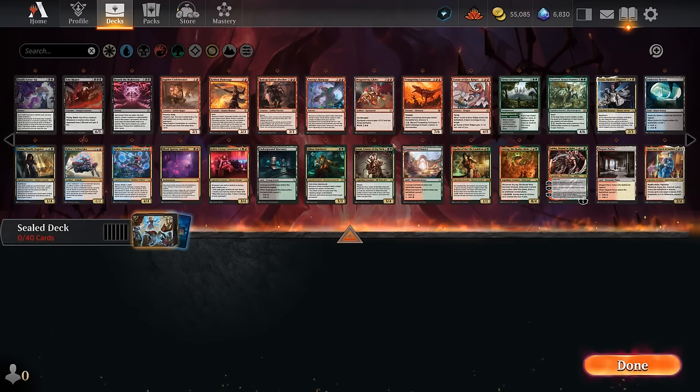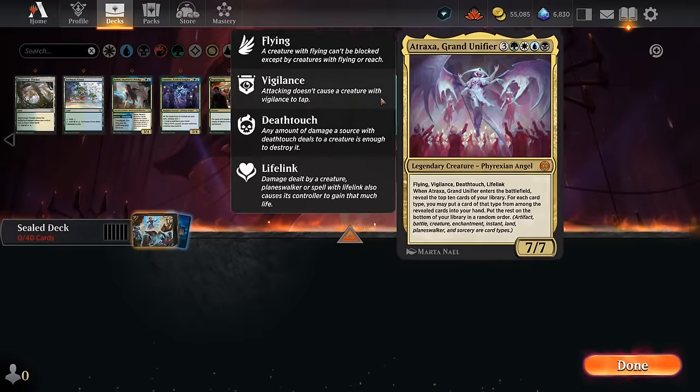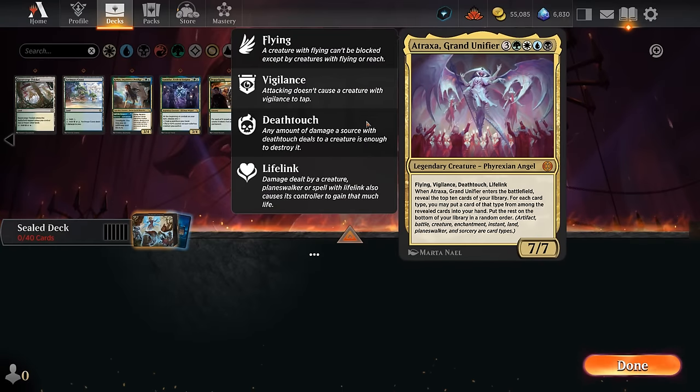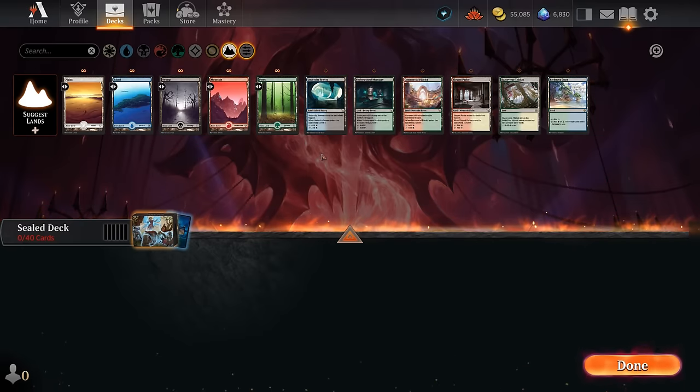Maybe we can start by looking at our multicolored options to get a bit more direction. The Izzet cards are both pretty mediocre. Golgari has some good options. Red-green also pretty good. Blue-green has a few more options as well. And then Atraxa — a four-color option. Can we make Atraxa work? It's not like we're going to have a ton of ramp since those cards tend to be more commons and uncommons. So it might just be a matter of shoving as many powerful cards into one deck as possible, and our mana fixing isn't all that great either.